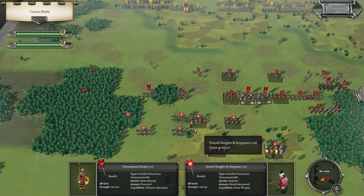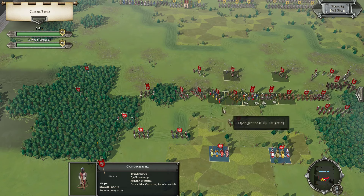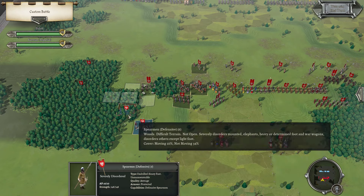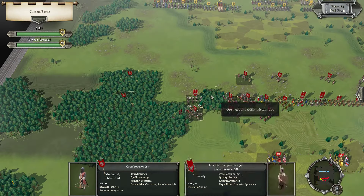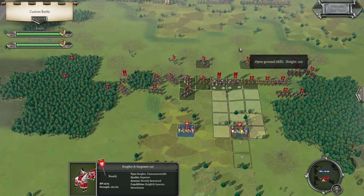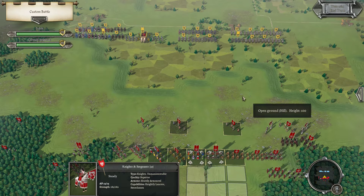Just melee here. Probably get the Crossbows to hide out in this rough ground and hold out there, while I get the Spears to kind of just hold up this way. Knights and Sergeants — Raw Spear, Medium Spears.